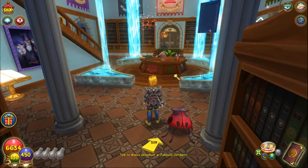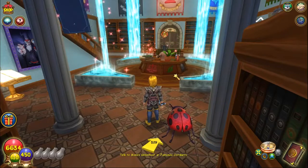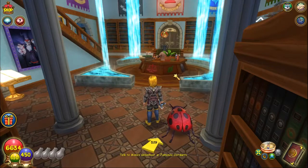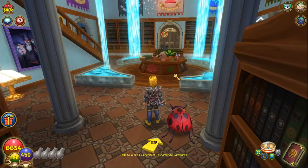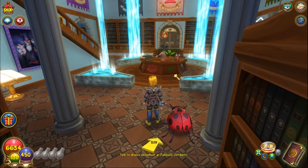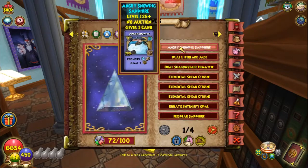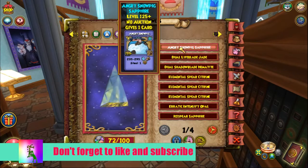I've actually tested this and I spent about 10,000 crowns in the test realm just buying packs on my level 125 wizard, and he did not get a single Sparkling Jewel. So the first new Sparkling Jewels are the Triangle Socket Jewels, and these include the Crafted Lore spells.